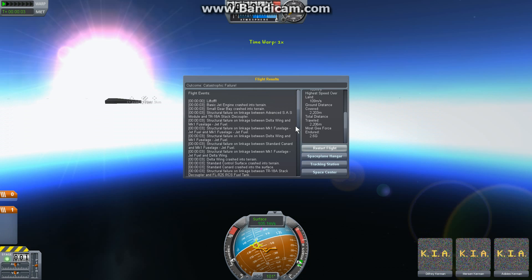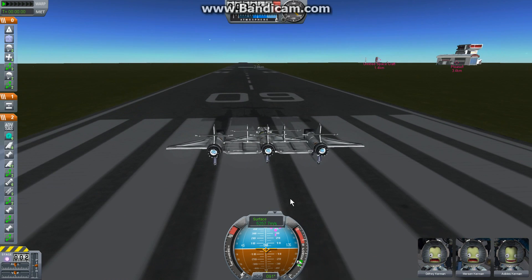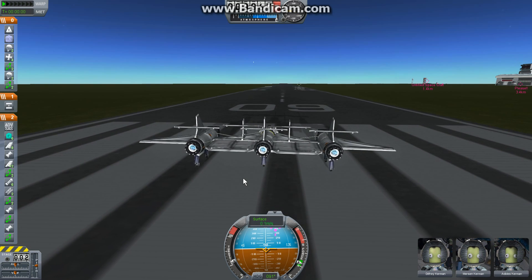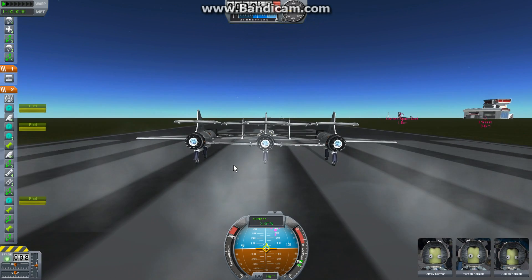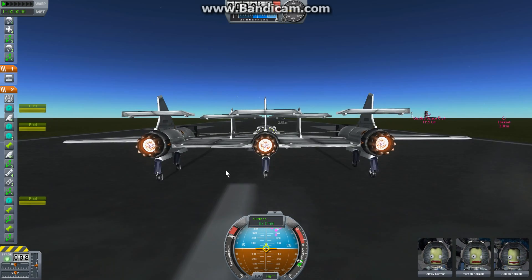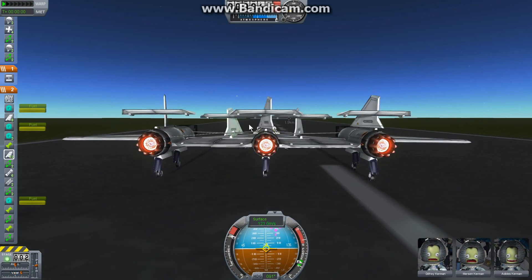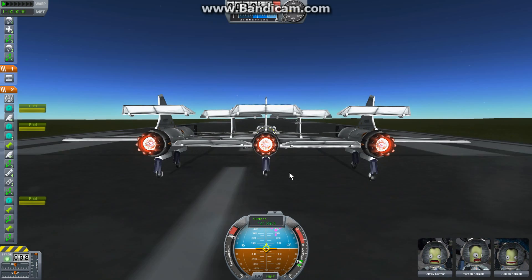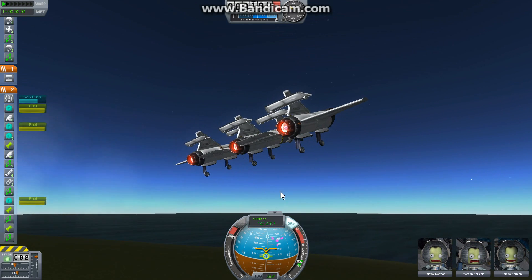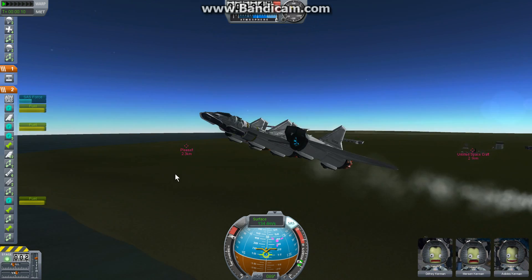Let's try that again and take off. Full power. As you can see, the ailerons are affected — they turn in opposite directions, which is a bit weird. Not quite sure how that happened. But let's see if we can get off the ground. There we go! Gear up — it's the G button to pull the gear up.